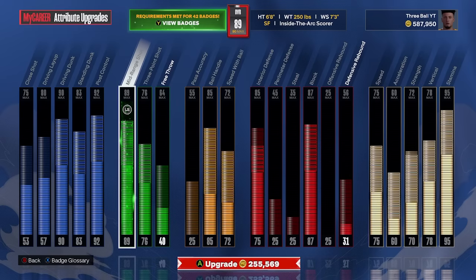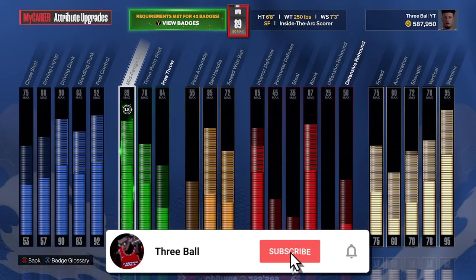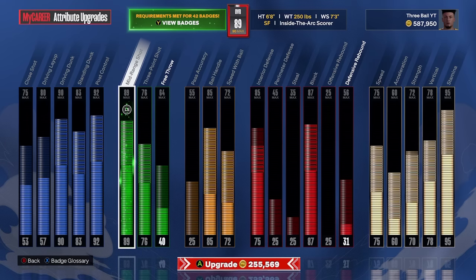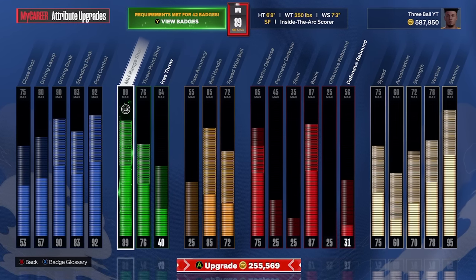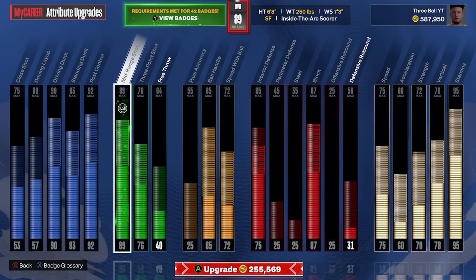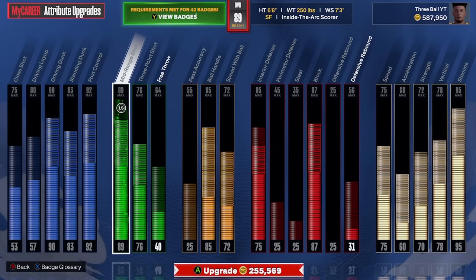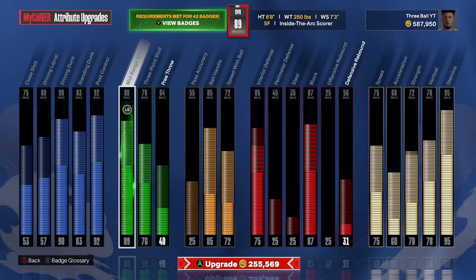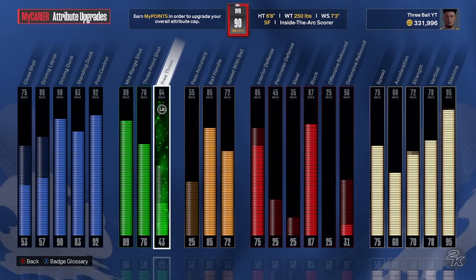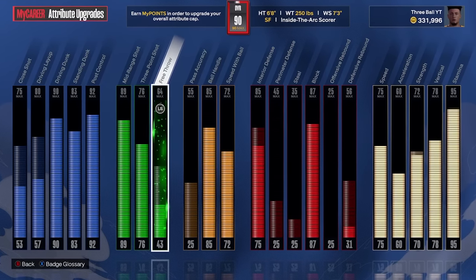Now it's time to upgrade the build. I'm going to upgrade a lot of the finishing, all of the shooting, basically all of the playmaking, almost all of the defense, and basically all of the physicals except for two strength. All of that will cost 255,569 VC. We're now a 90 overall Inside the Arc Score.